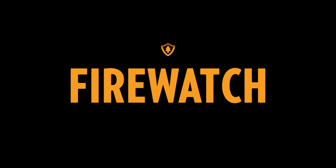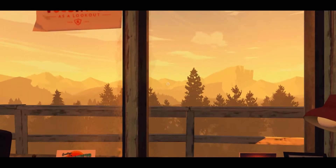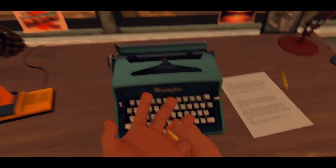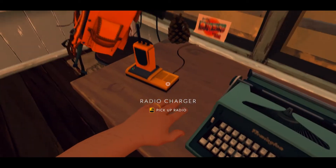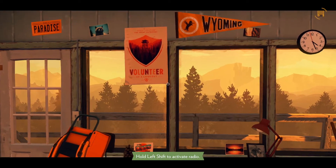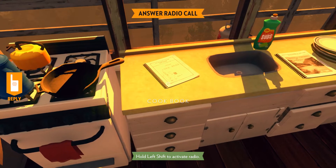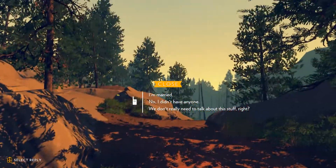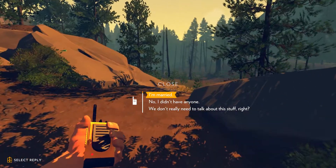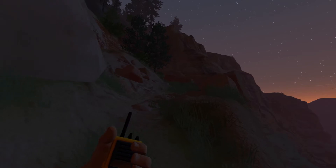As far as the story goes, Firewatch takes place in 1989 after the Yellowstone fires of 1988. You play as Henry, a man in his 40s who is starting his first stint as a fire lookout in the Shoshone National Forest. The fire tower is a two-day hike from civilization, and the job is to spot and report on fires in the area. Your supervisor Delilah operates a tower to the north and instructs you through a walkie talkie. The interaction between Henry and Delilah makes up the entirety of the narrative — it's an interesting dynamic that really surprised me. Hearing Henry and Delilah talk is natural, funny, and sometimes even awkward.